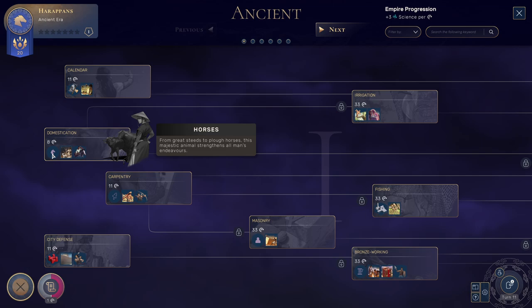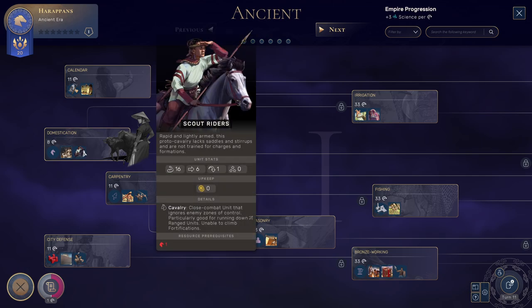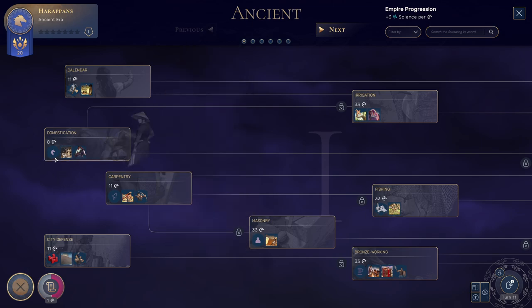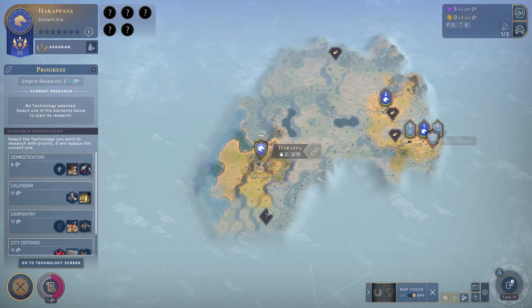Domestication — horses will be activated, we can build animal barns. Animal husbandry gives us food per horse — one food on farmer's quarters per adjacent farmer's quarter. Even more food, and we can get scout riders. But we need horses for it and I don't think we have any horses in the neighborhood, so we are not going to take this one — unless the animal barns are good, but we need horses for that one too.